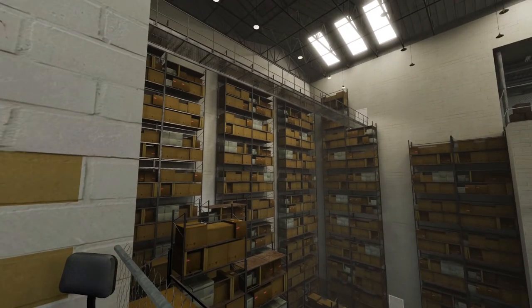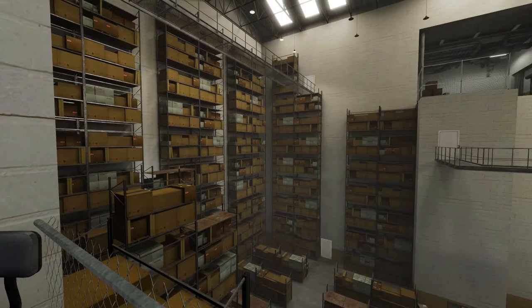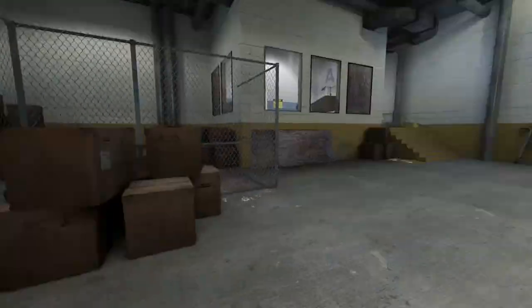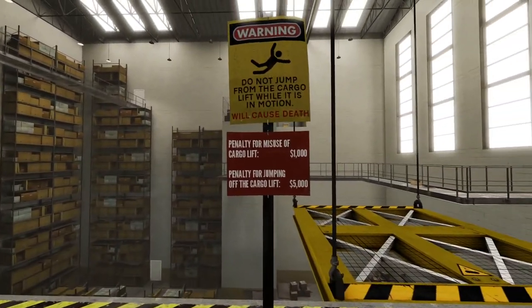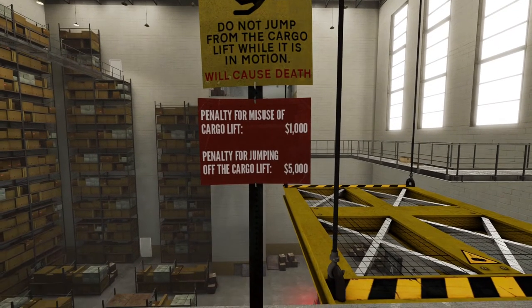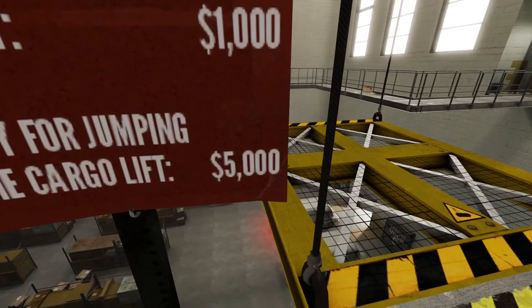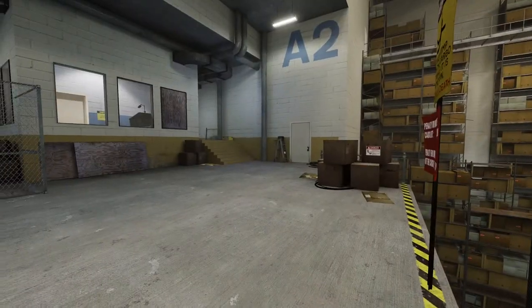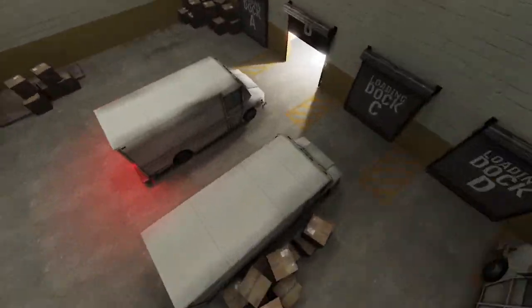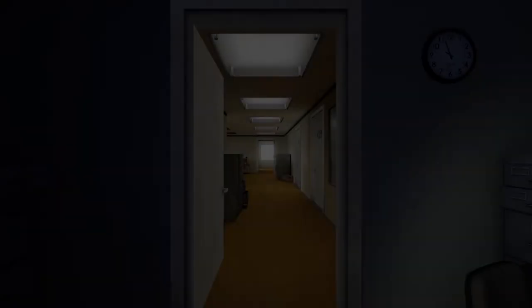That is some tall shelves. How do you even get to the stuff midway up there? Why is there a forklift up top here? 'Do not jump from the cargo lift while it is in motion — will cause death. Penalty for misuse. Penalty for jumping.' Well, if it causes death, and the penalty is $5,000, who's going to pay that? How does the lift work? I don't have an interact button. We got a jump — we've gotten off on the wrong foot here. 'Stanley leapt from the platform and plunged to his death. The end? Good job, Stanley. Everyone thinks you are very powerful. The end is never the end.'